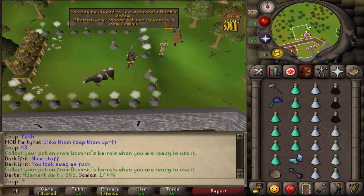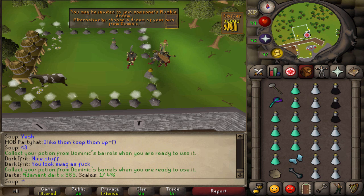Today I have a max Nightmare Zone points per hour guide for you. This method gets me about 1.6 million Nightmare Zone points per hour. This usually depends on the spawns you get while in Nightmare Zone — it can be a little bit less or a little bit more, depending on the monsters you get.